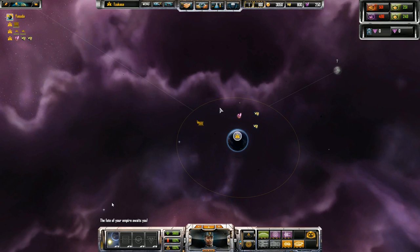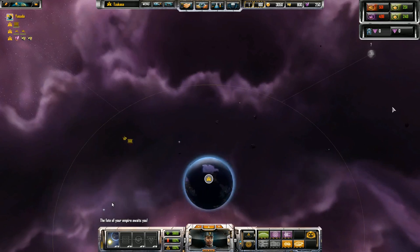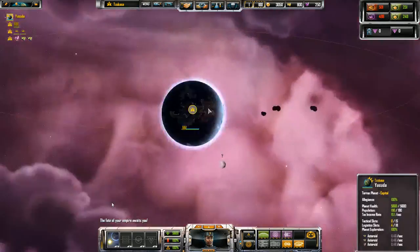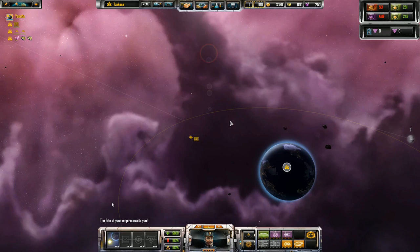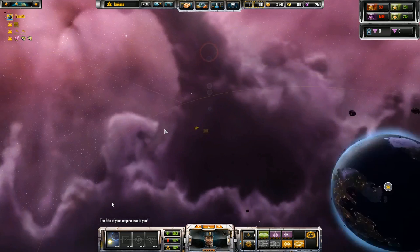First off, you need to know how to control the camera and move stuff around. It's real simple — very easy to do in this game. Everything to do with the UI, controlling, and movement is very streamlined and easy to get your head around. Zoom in and out with the mouse scroll like any other game. You can move the camera by panning at the edge of the screen, or hold down right-click to move it in any direction. The coolest feature is the zoom-to system — wherever your cursor is, that's where it will zoom to.